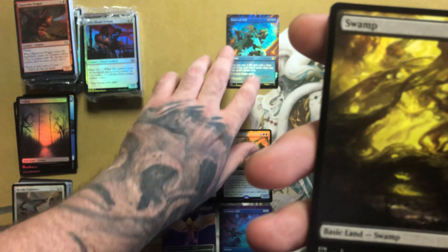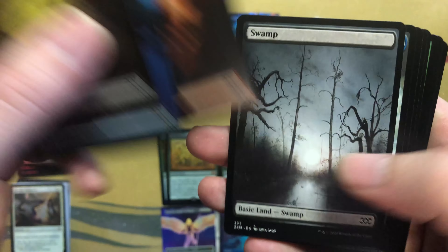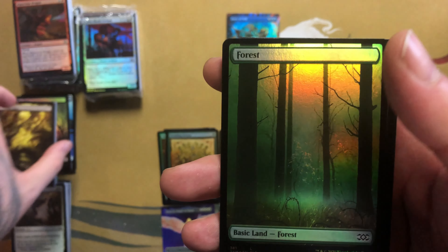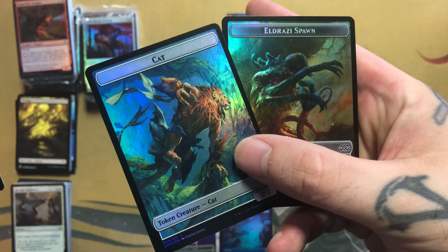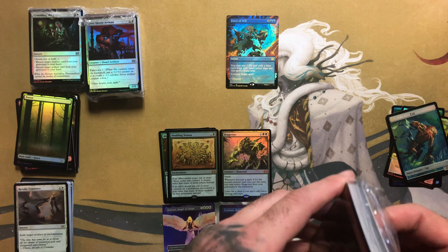Put that off to the side — I don't have any sleeves on me right at the moment, but I will be sleeving that as soon as this video is over. Going through the lands, we've got the forest and then the mountain, and then the two tokens. That was a nice pickup — I can't remember exactly what that's sitting at in price, but I might send that in to get graded if it's not dinged or anything after I check it out.